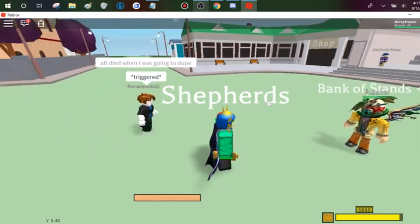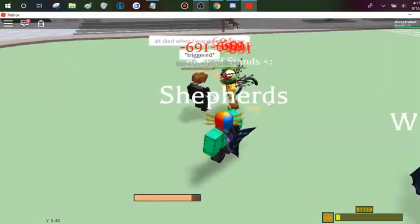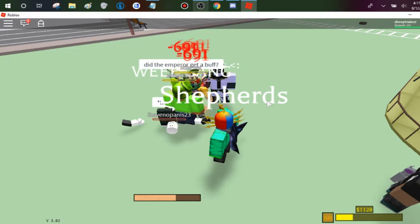The first move is the left-click hold, in which you will shoot some of the spritz away, and it will deal some good damage.